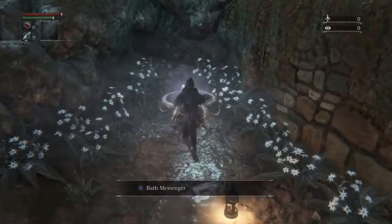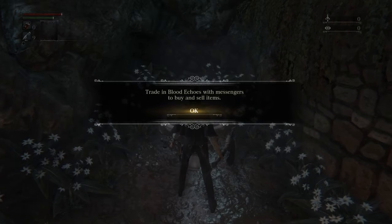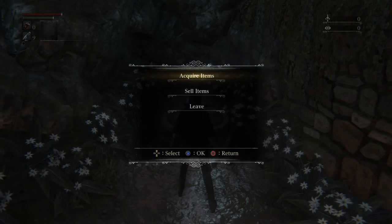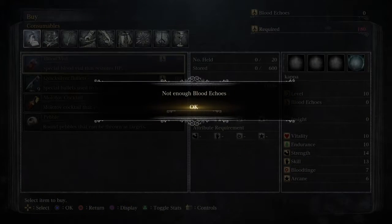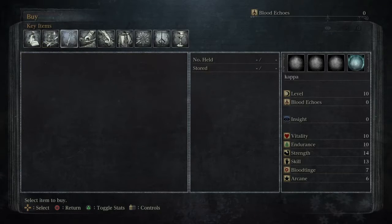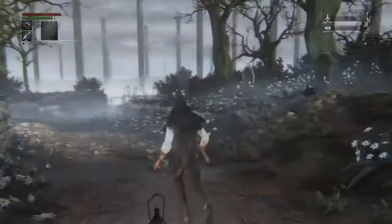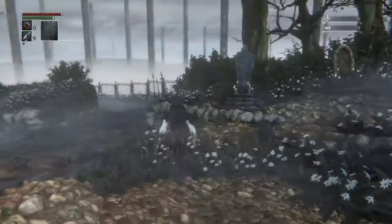Ooh, what's this? Trade in echoes with messengers to buy and sell items. Acquire items - can I acquire anything? I guess that means no. Obviously I've just started the game so I don't have anything I can use there.